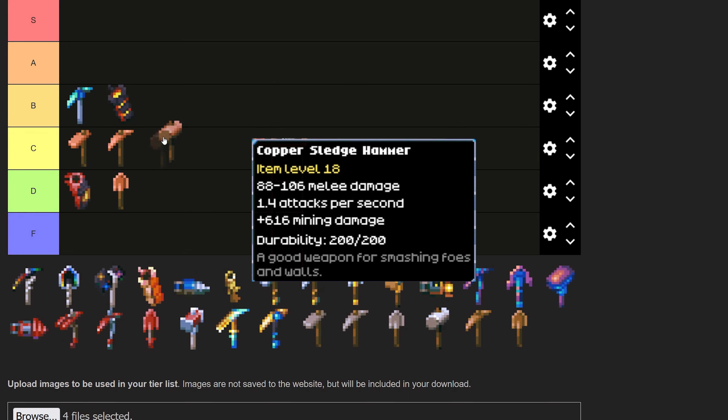The Copper Sledgehammer is going into C tier. Sledgehammers are awesome, and this is the worst of the sledgehammers, but it's still pretty good — C tier it is. When you get it, you're going to be using it for a little while, but you're going to replace it with another sledgehammer pretty quickly.